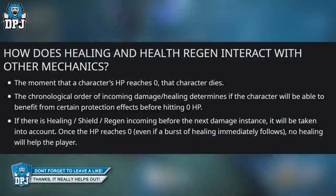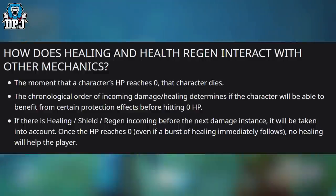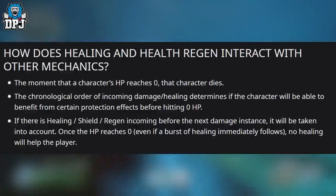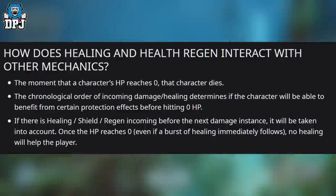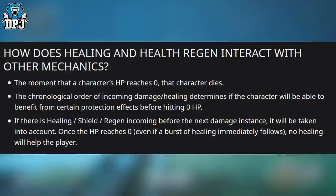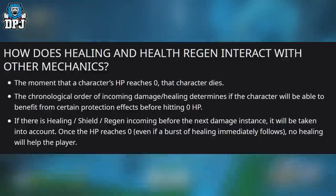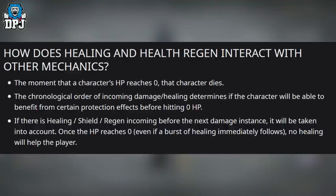How does healing and health regen interact with other mechanics? The moment a character's HP reaches 0, that character dies. The chronological order of incoming damage and healing determines whether the character benefits from protection before hitting 0 HP. If healing or shield regen is incoming for the next damage instance, it will be taken into account — but once HP reaches 0, even an immediate burst of healing will not help the player.